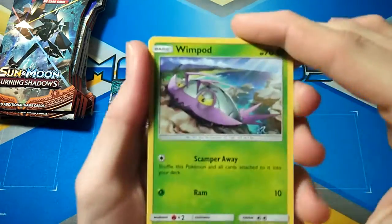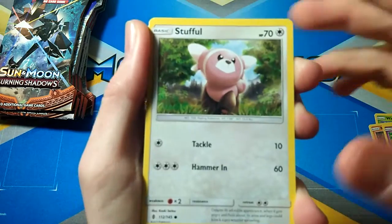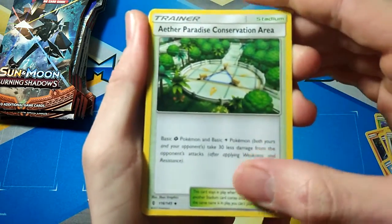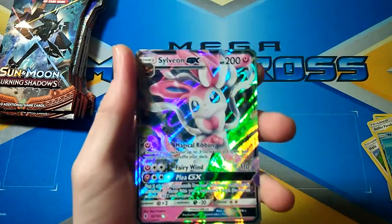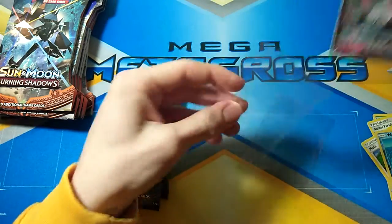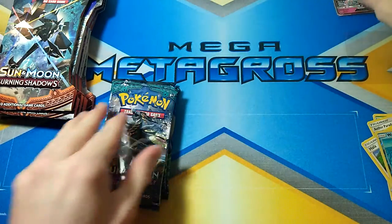First pack of Guardians Rising: Wimpod, Nosepass, Wishiwashi, Slowpoke, Stufful, Electric Energy, Aether Paradise Conservation Area, Hala, Marin, Whimsicott, and a Sylveon GX! What a way to start — that's not a point but that's a good card on Guardians Rising's side. An awesome card, I haven't pulled that in ages. Sylveon GX — so good start for Guardians Rising.